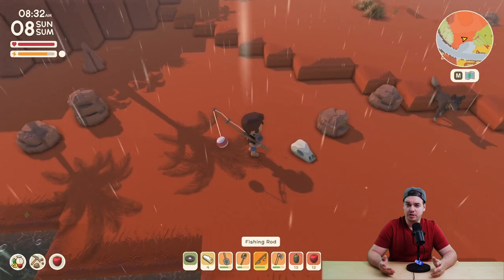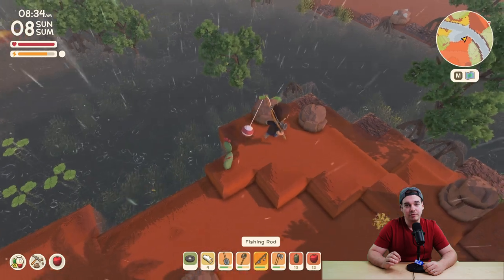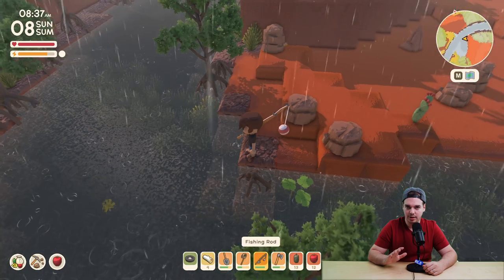Once you get your fishing rod, you basically just want to go to a river. Right now we just need to go look for a fish in the river, so you just kind of want to run around the edge and look to see if there's a fish in the river.